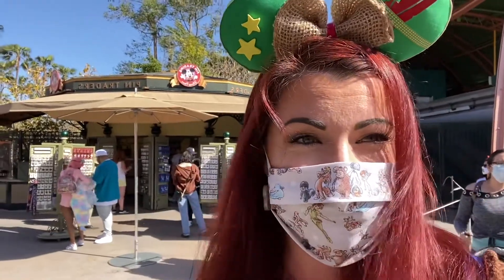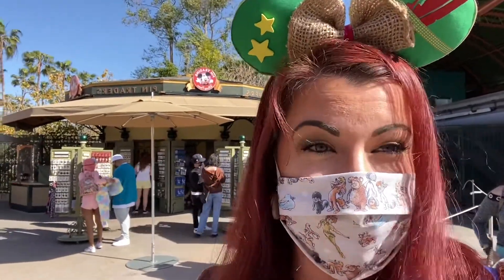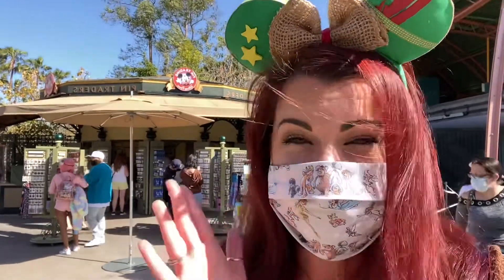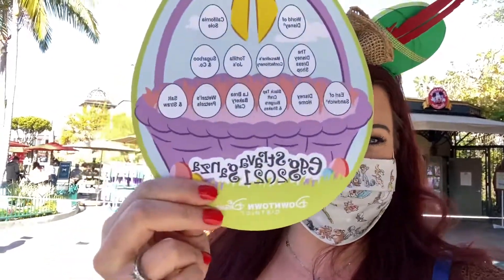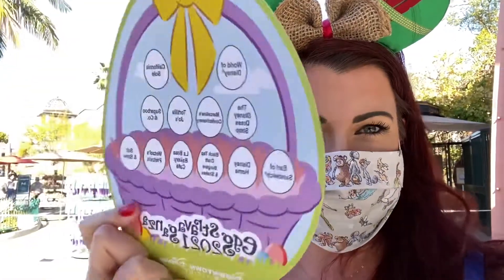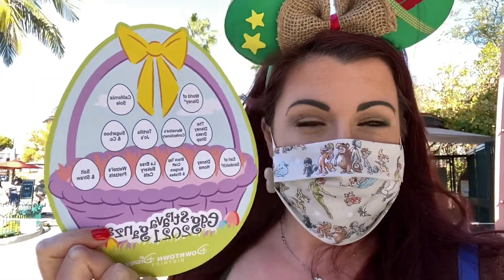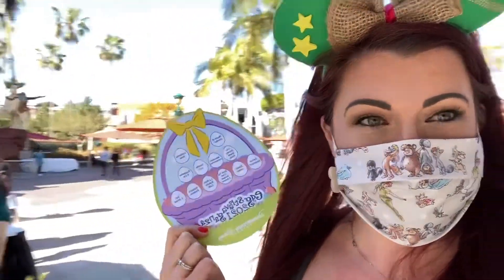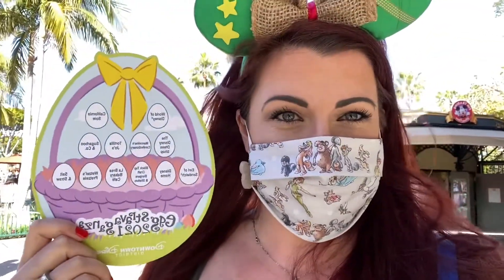So we're here to register to do the Easter egg hunt. Here we are at Fin Traders, right next to the monorail across the way from the Lego store. We got our little Easter egg hunt extravaganza card. We got this little egg extravaganza — it's $7.99. You get the stickers on the back and it tells you what stores have each one. I'm excited! And right next to Fin Traders is also where you go to redeem it. So let's go find all of those little eggs.